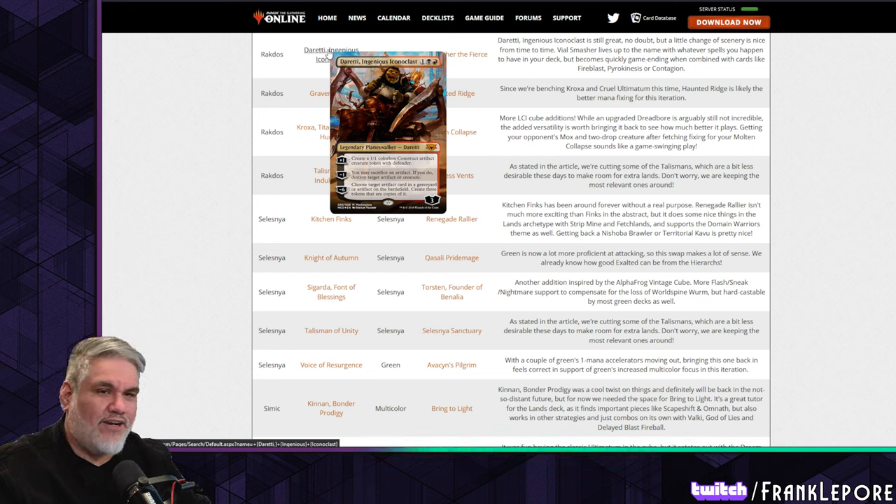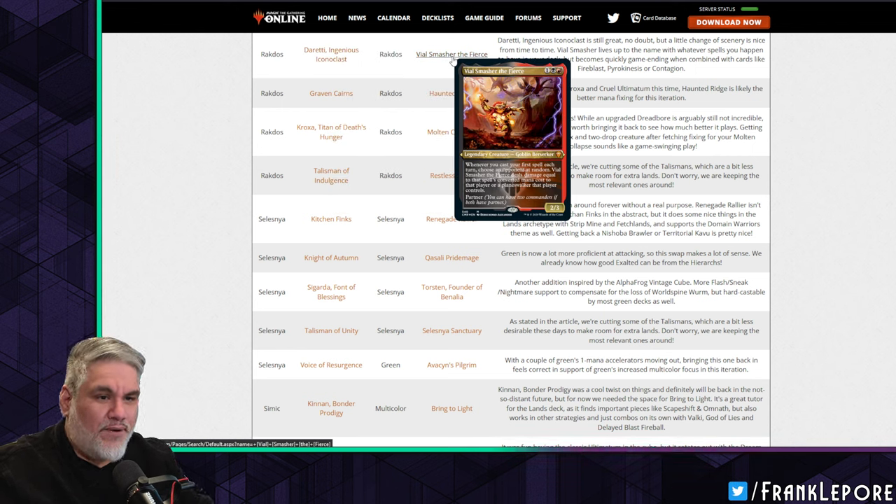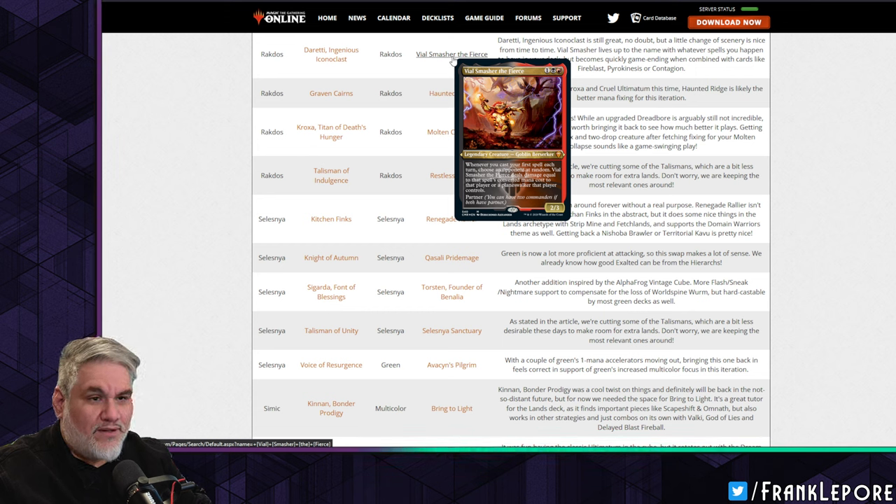White-black talisman out for Shattered Sanctum. Ingenious Iconoclast is out — they're talking about all these artifact decks and this guy makes artifacts. The Ring and Vile Smasher: whenever you cast your first spell, choose an opponent at random — Vile Smasher deals damage equal to that spell's converted mana cost to that player or planeswalker.